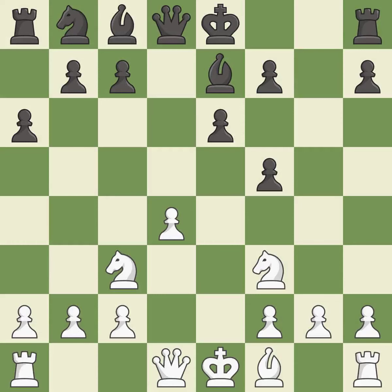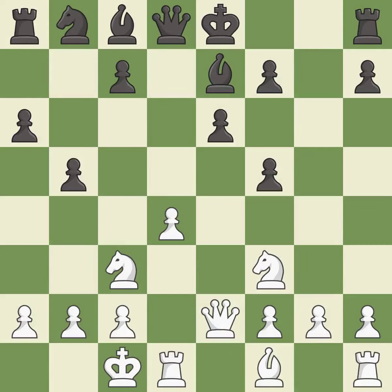This is from master games — it is the last book move. This activates the queen by developing it off of its starting square; that's what I would have recommended, and it is best. Castling gets the king to a safer square, out of the center of the board, while also developing a rook.